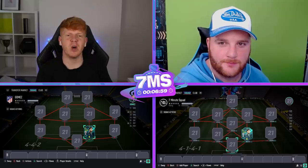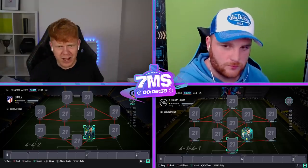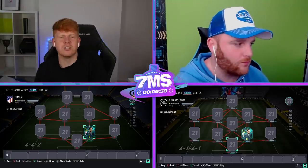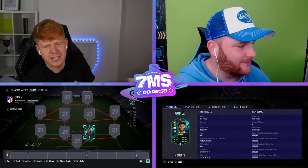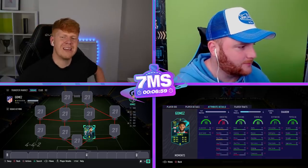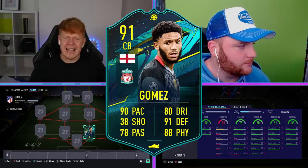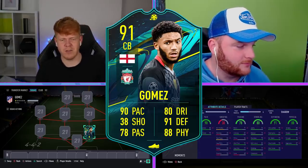What's up guys and welcome to today's video. We have got another episode of the 7 Minute Squad Builder Series and today we're going to be doing a round on arguably the most OP defender other than Team of the Season — Varan — in today's video. He's got 90 pace, 80 dribbling, 91 defending, 88 physical. It is none other than Joe Gomez obviously.